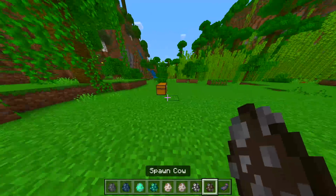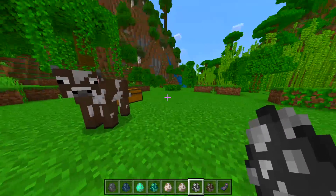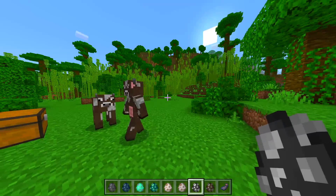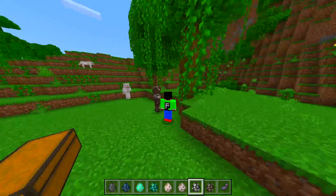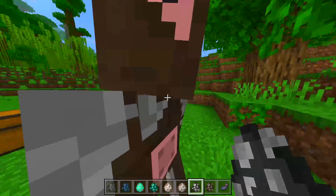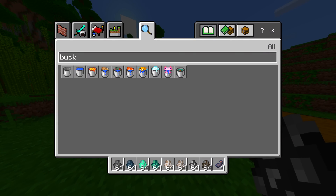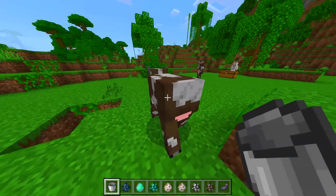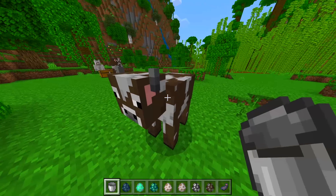Next one, we have a cow — obviously we know what a cow looks like. Let's see what Cow Man looks like — bam! How cursed is that? Imagine exploring the world and you just see a cow walking around like yourself; something about it seems very very cursed. Can we actually milk the cow? Let's get a bucket and try — going up to it and milking it.